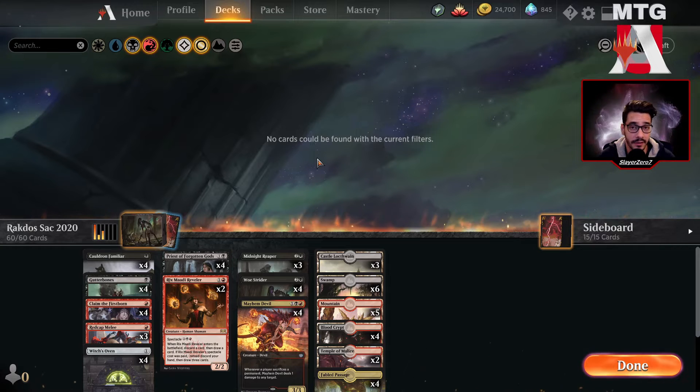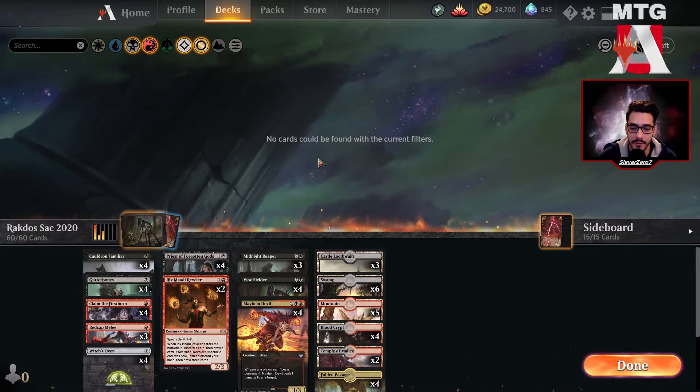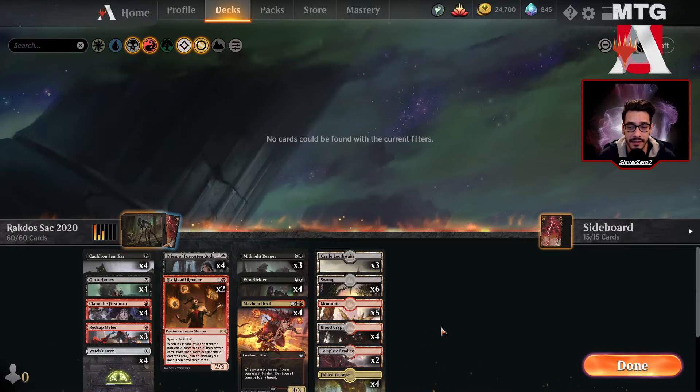I think it's still a pretty good deck. We changed a few things to make sure we had a good match against Mono Red, and this is what we came up with. We were playing the cat package with Cauldron Familiar and Witch's Oven, which is obviously great against Mono Red because it's a life gain engine that we need.